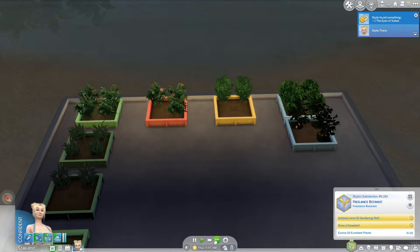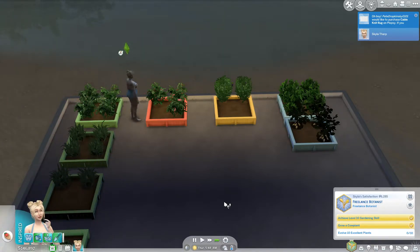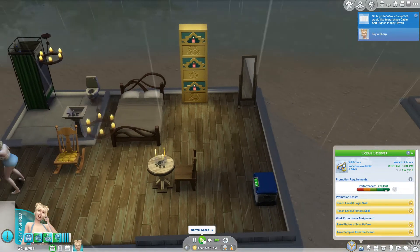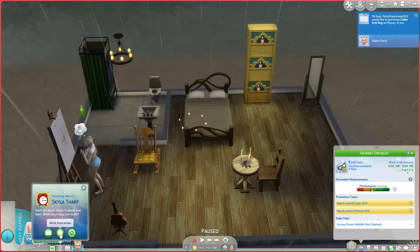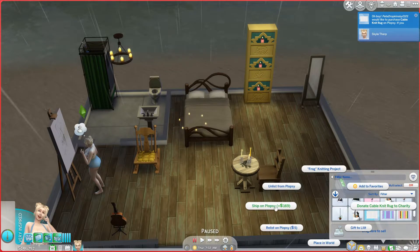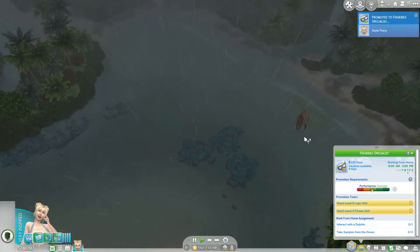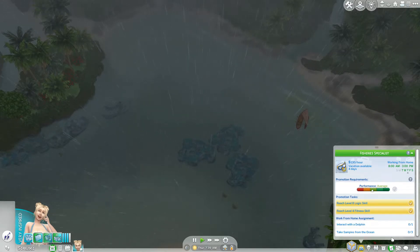Let's harvest all. I have Sulani, although these things just popped up as needing stuff, and I work in two hours. I got promoted! Let's work from home again because I need to sell something on Plopsy. Ship on Plopsy. And then what do I need to do for work? Interact with a dolphin — oh great, I need to find dolphins now. Let's go take a sample from the ocean.